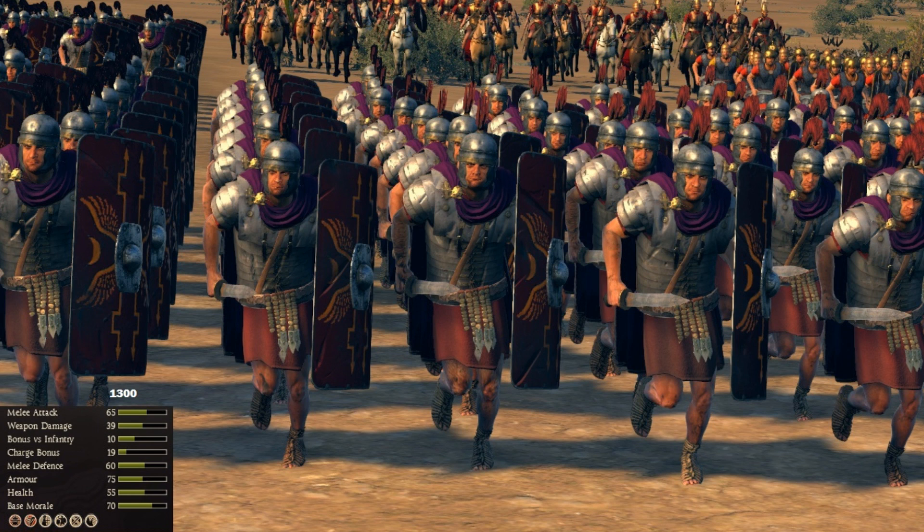These guys also have formation attack, unlike the barbarians, and they keep formation — very useful. You can attack in any formation you want, whether it's wide or quarter-shaped. They also have a special ability called Whip, which adds some melee attack and weapon damage, so it can be very useful. However, it makes them tired, so you must think carefully before using it — sometimes it's better not to use special abilities.